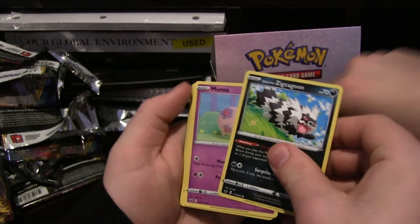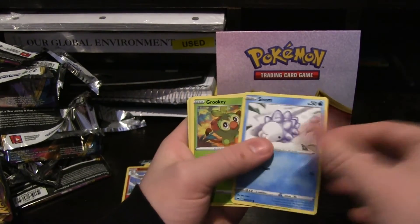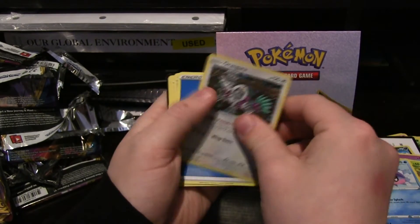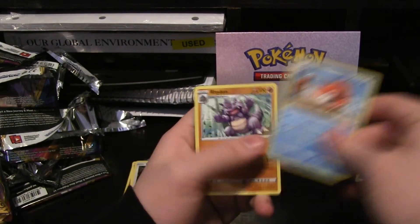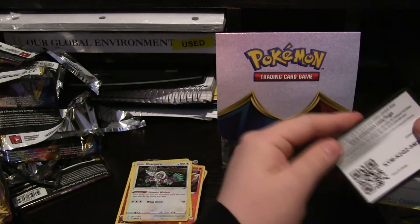Alright, we got Galarian Zigzagoon, Munna, Grookey, Shellder, Hollow Hoothoot, Hollow Oranguru. We got Water Energy, Kingler again, Rhyhorn, Big Charm, and a code for you guys.